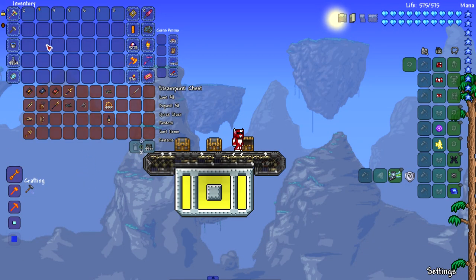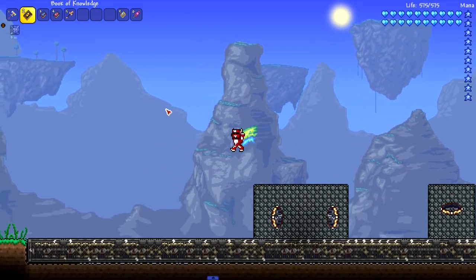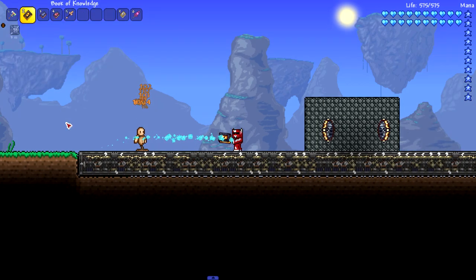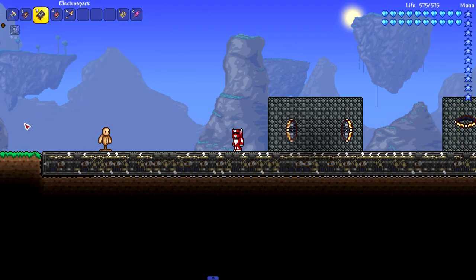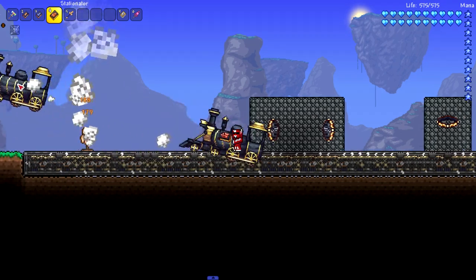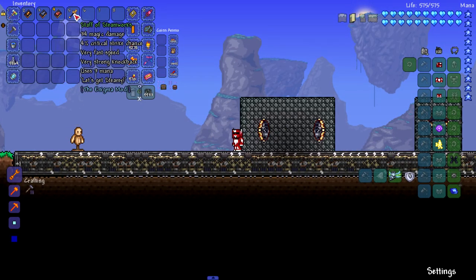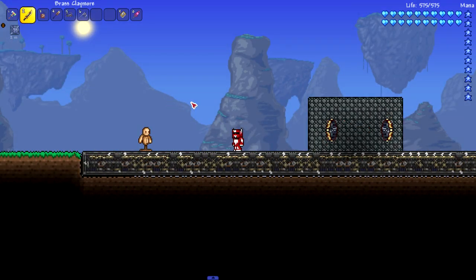Now we're checking out the weapons by class, starting with the mage stuff. The Book of Knowledge shoots lightning - I don't know how that's knowledge. Next up, the Electro Spark - zap them to dust with this one, it looks electrical for sure. Next is the Stationator - I love the trains. And last of the mage stuff, the Staff of Steamworks - they weren't lying about getting steamy!